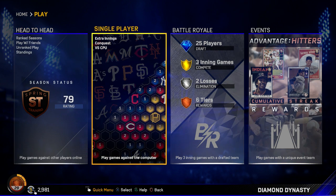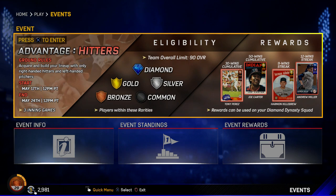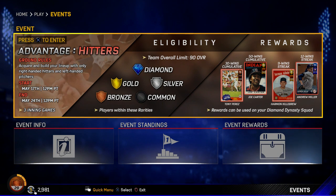Hey, it's SGU and welcome back to our Diamond Dynasty series here in MLB The Show 17 on the PS4. Today we're jumping into something a little late for this event, but I wanted to check out events in Diamond Dynasty. The one we've got going right now is Advantage Hitters — basically you have to have a lineup full of right-handed hitters and left-handed pitchers.